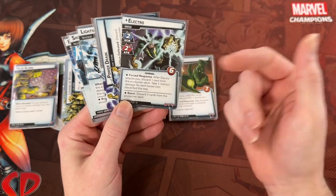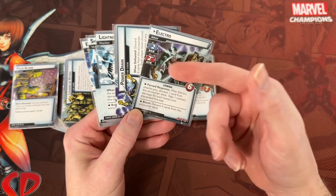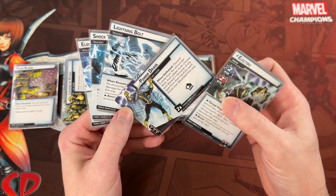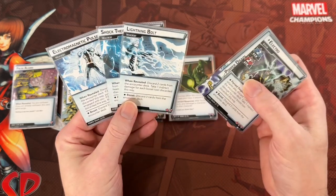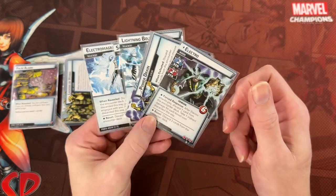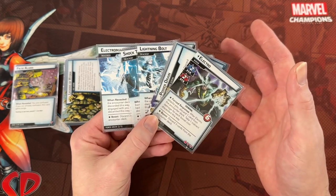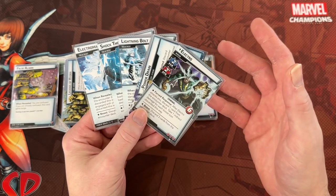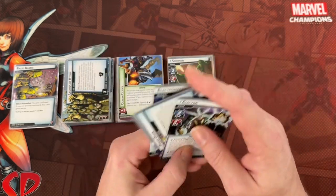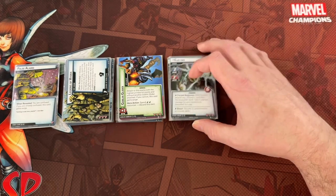Electro is another Lieutenant — only six health, doesn't hit quite as hard, but does extra indirect damage. The theme of this one is running the encounter deck out faster: if you flip his boost, you discard three cards from the encounter deck; his side scheme discards cards from the deck and causes you to discard from your hand; treacheries discard more cards and deal indirect damage or heal the villain. This could be fun with villains who are trying to get through their deck faster — Sandman, Mojo, or Claw with his extra boost card.